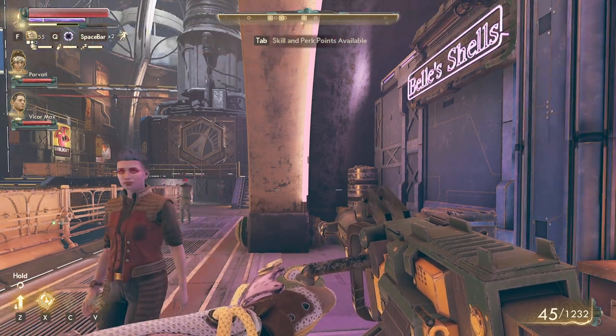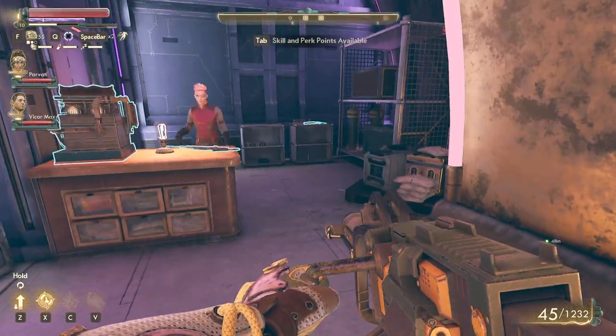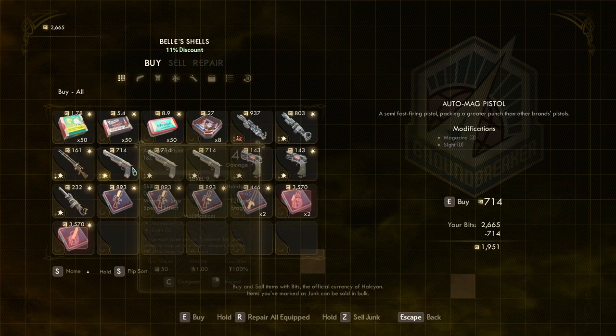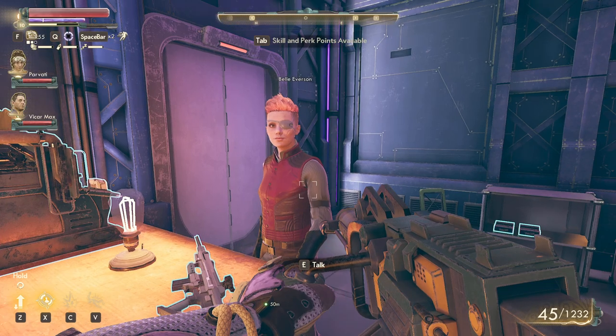Let's get some of the better guns in the game right now. We are on the Groundbreaker. The Bell Shells vendor usually has pretty good weapons for sale, but sometimes you don't get lucky enough and you have to sleep for 25 hours or more and then come back.